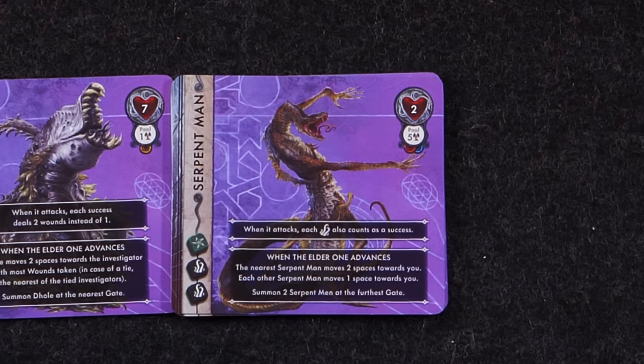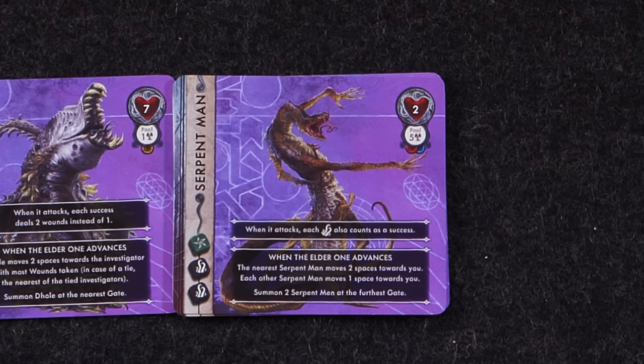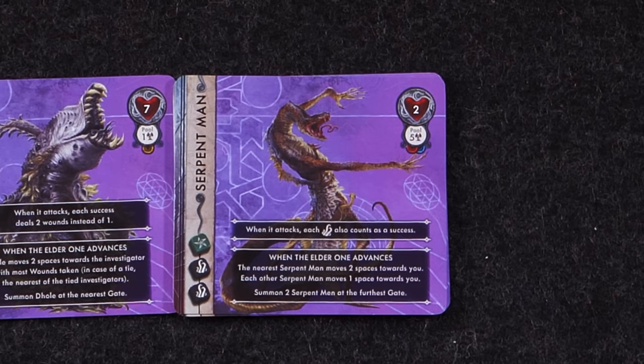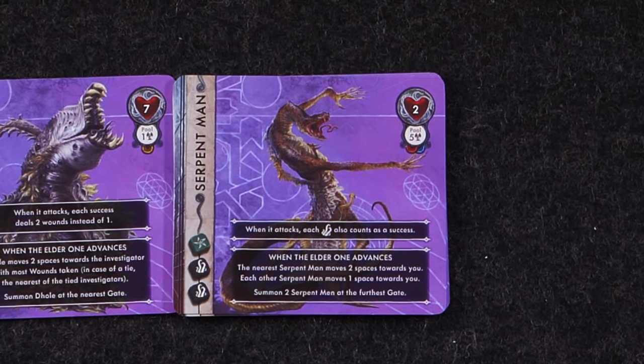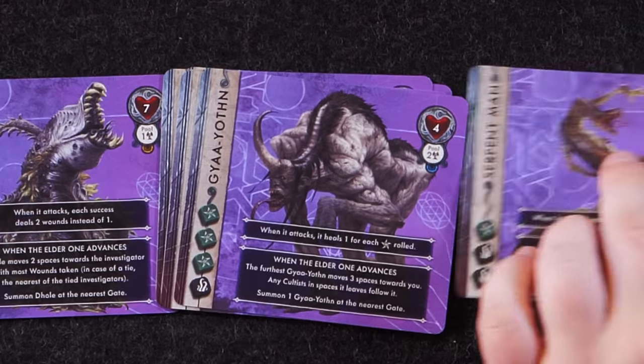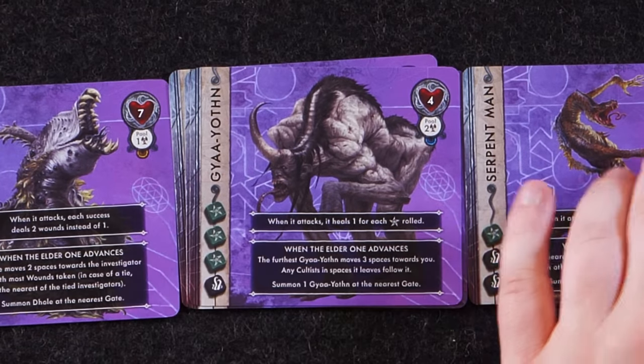Serpent Man: two health, two black and one green dice, five available in the pool. When it attacks, each tentacle also counts as a success — dealing a little more damage because of those black dice which can roll tentacles. When the elder one advances, the nearest Serpent Man moves two spaces towards you, each other Serpent Man moves one space towards you, and you summon two Serpent Men at the farthest gate. They're going to be pouring onto the board and rushing you.